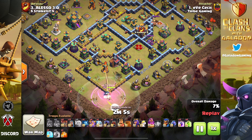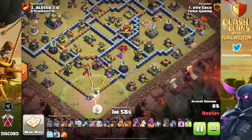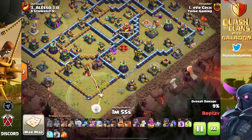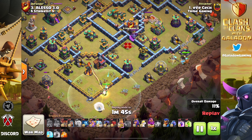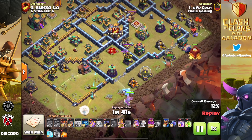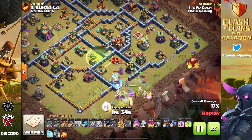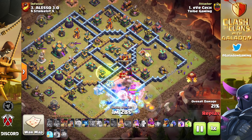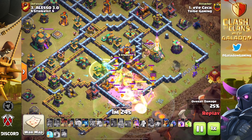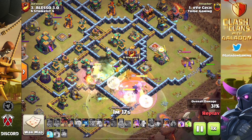This is where it becomes more difficult for the average player, because somehow despite all those external trash buildings, Eve Check knows he's going to get somebody in to wipe out the Eagle early. You can already see the pathing down the middle to bring in the Super Witches. The Warden takes out the Inferno Tower first, then the Barbarian King and Siege Barracks together wipe out the Eagle. Everybody else goes down the middle with the Jump Spell, and the Town Hall is on the far side.